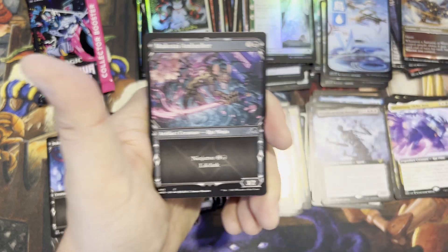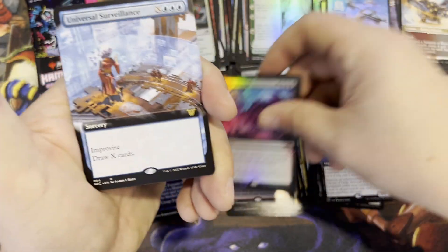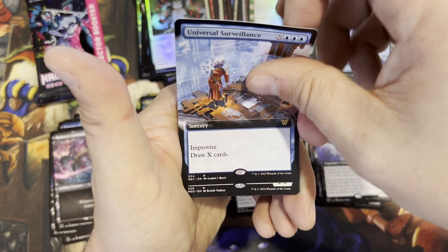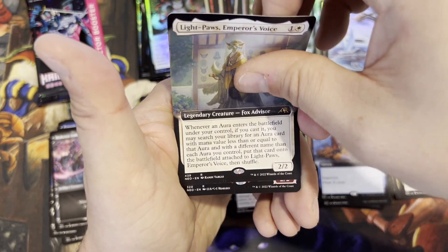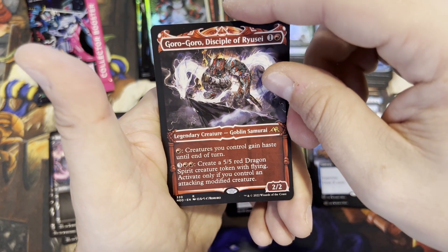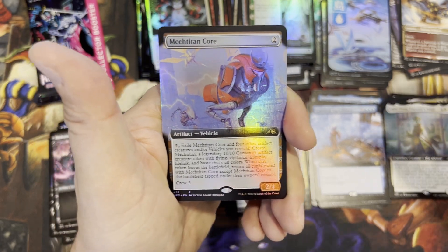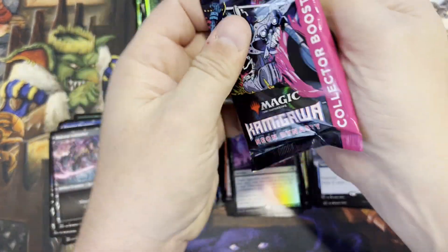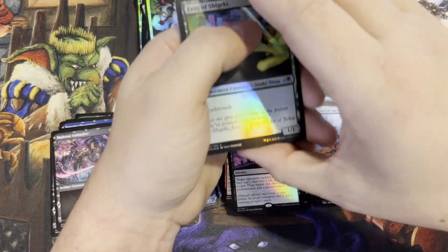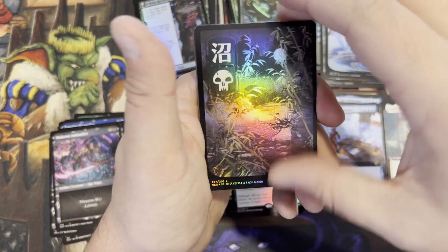Aki, Ronin. Foil rare — Invoke Despair. Universal Surveillance. Light-Paws, Emperor's Voice — fox advisor. Foxes are pretty cunning, right? I think I'd listen to one. Gorogoro, Disciple of Ryusei. And Mech Titan Core — vehicle. Alright, last pack guys — make sure you subscribe, I got more videos coming up. Comment to win giveaways — everybody likes free stuff.